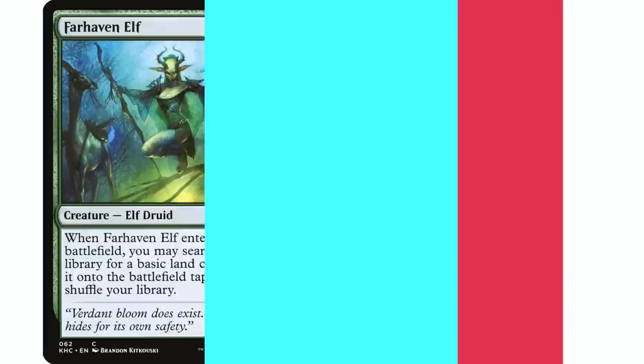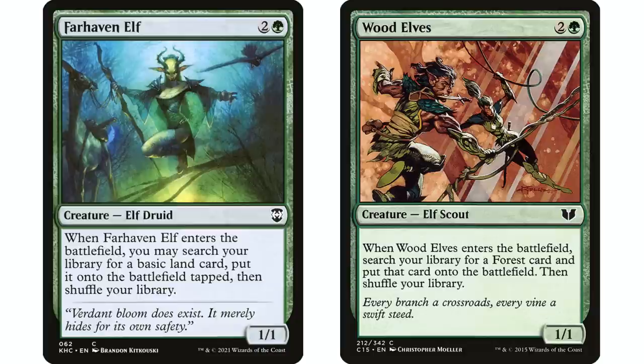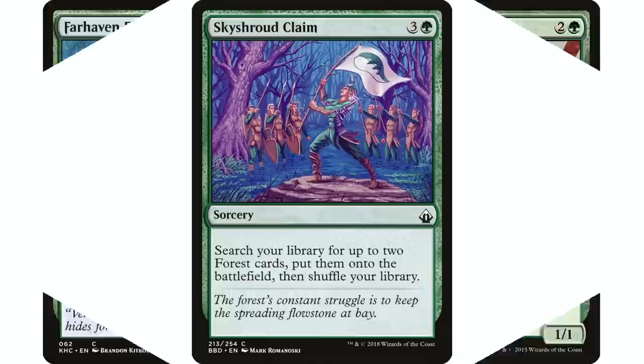I always put Selvala, Heart of the Wilds in there — that's a personal favorite of mine. It's a two-mana ramp spell that goes and gets a basic land, but having an ability stapled on a creature can be better even late in the game. If you don't need the lands, you can throw this guy down and he can be a chump blocker. I also like creature ramp like Farhaven Elf and Wood Elves — in my Tishana deck I have these because you can blink them and reuse or abuse those abilities. Wood Elves in particular gets you a forest card that enters untapped, so that's extra good.